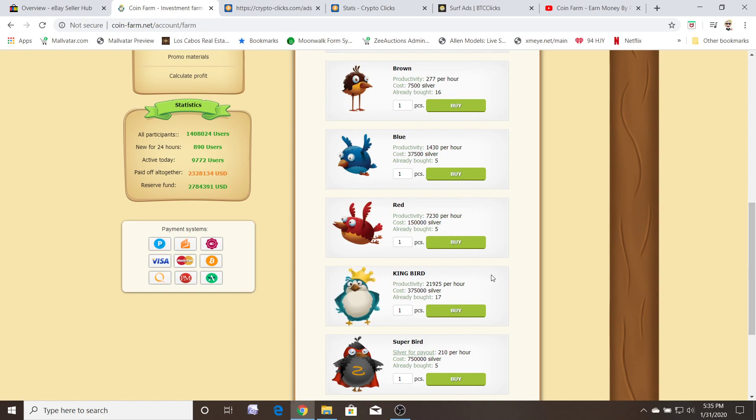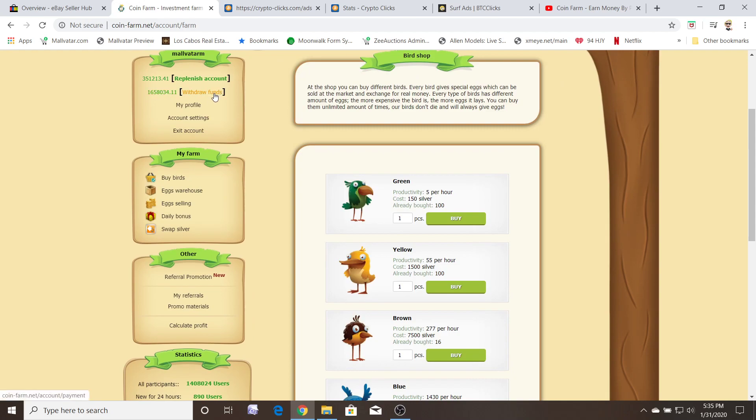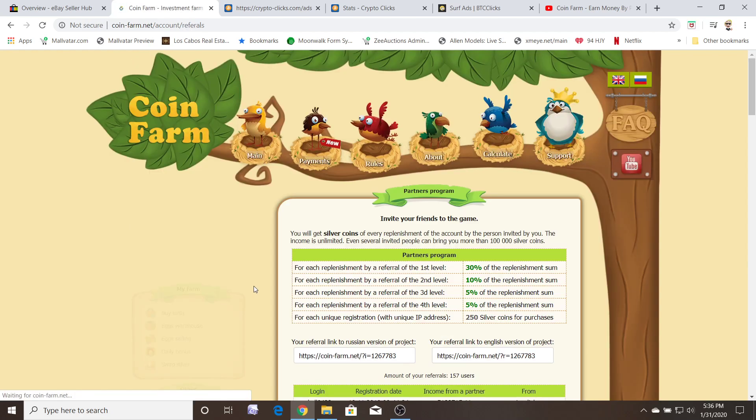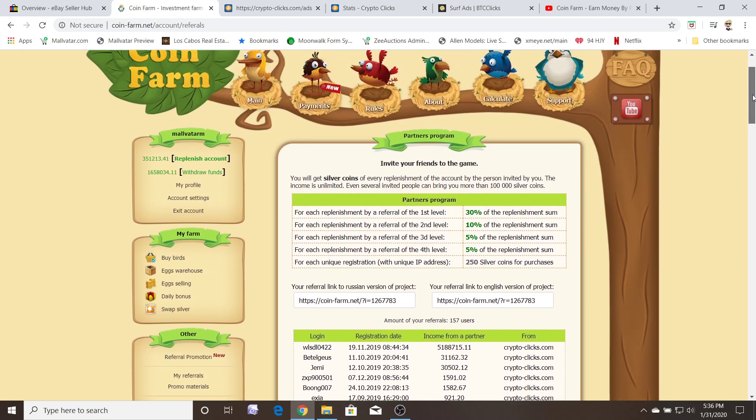All the while your withdrawal balance is building up. You're like, oh my god, this is like winning the lottery every day at some point — but no, it's not that easy. You're not going to get rich like that, and here's why. There is another metric to this site — inviting friends — and that's how this whole thing works. Some would call it a pyramid scheme, some would call it high income whatever, and yeah it's basically set up that way.